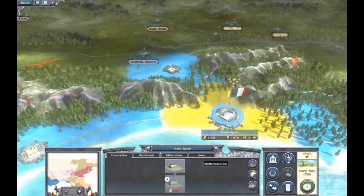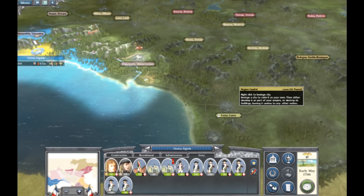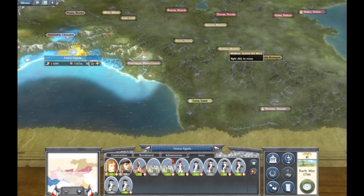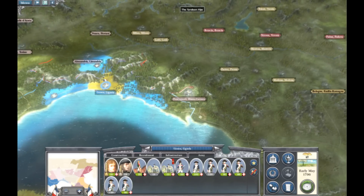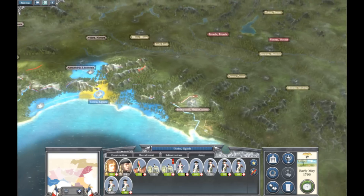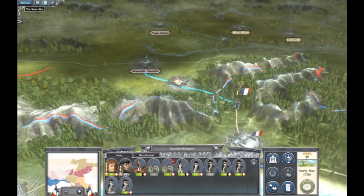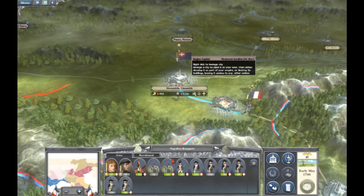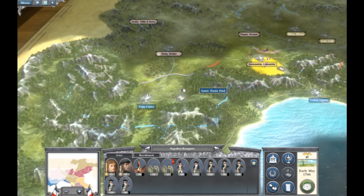I'm going to build a market quickly. As you can see, my only real threat over here is the Austrians, but they have to pass the Alps and come through here, which they can't do easily. So I don't have to worry about the Austrians and I'm just going to move my army quickly north to take Alessandria territory.